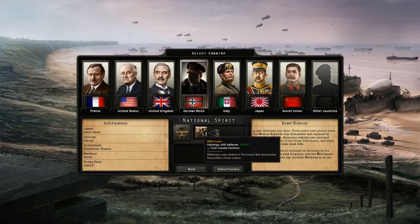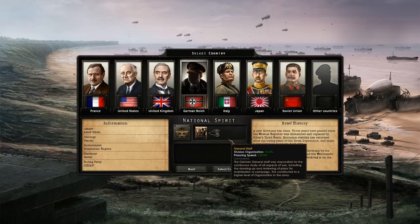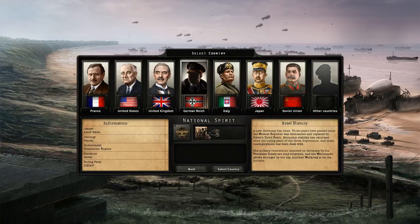We have the trait Bitter Loser, which gives us ideology drift defense of 50% plus, which is good, and we can create our own faction, which is nice. Our organization has a buff, and our planning speed has a huge buff, which is really good — that's what it's really about for Germany during that time frame. They're the efficient guys, and they show that. They were all idiots at that time, but everybody can say that nearly 100 years later. So, let's get going.